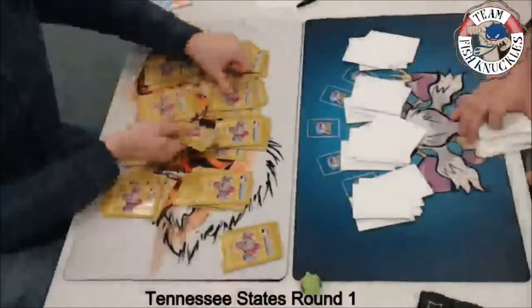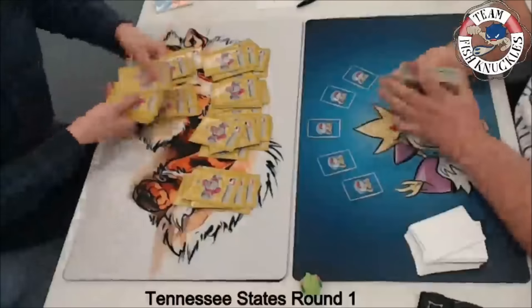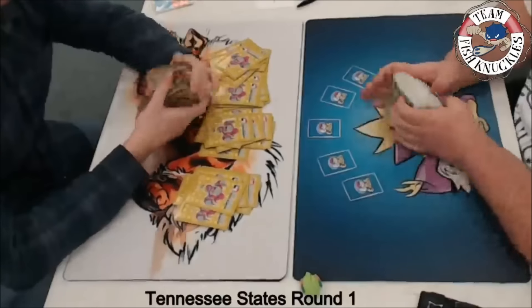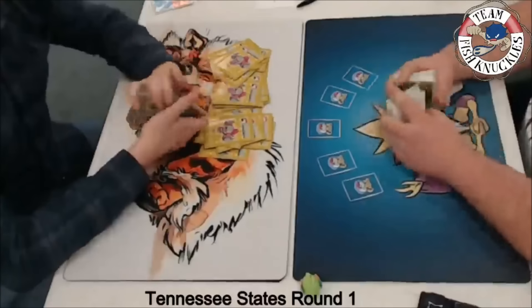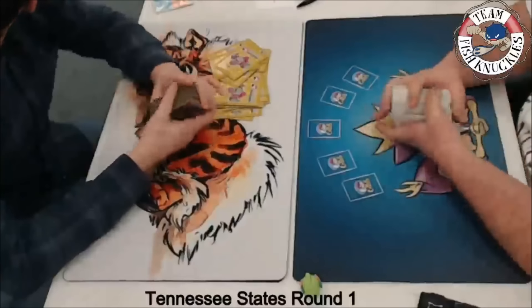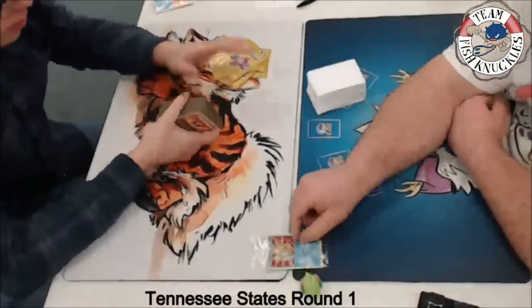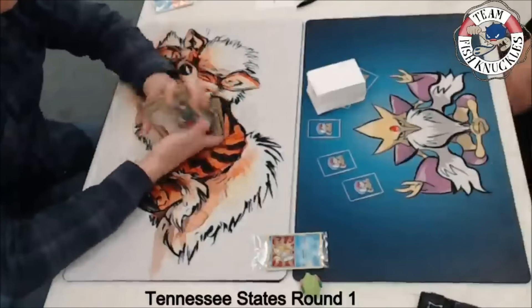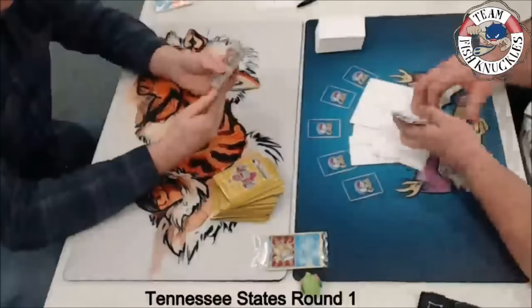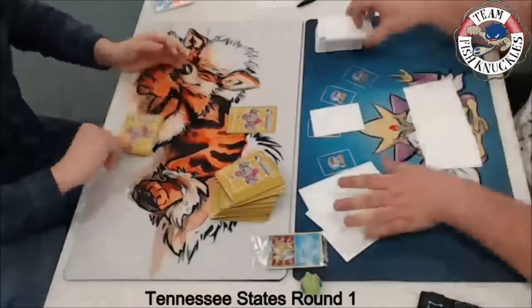Drew kind of lost because he ran out of DCEs. We had a really shaky start and probably should have lost, but Drew had some bad luck and didn't draw the bottom of his deck at the right time. The reason I went for Vileplume at the end: if he uses Vileplume he decks out before us, and there's really no way he was going to attack anymore. He did have Hex Maniac in the discard pile. I couldn't imagine Drew playing multiple Hex Maniacs since the Milotic line costs deck space. States is best two-out-of-three, so we cut the deck — and I'm about ninety percent sure Drew is going first again.